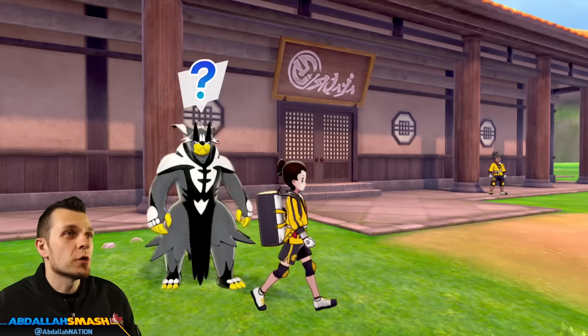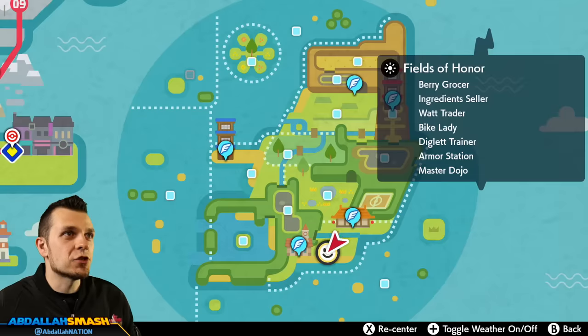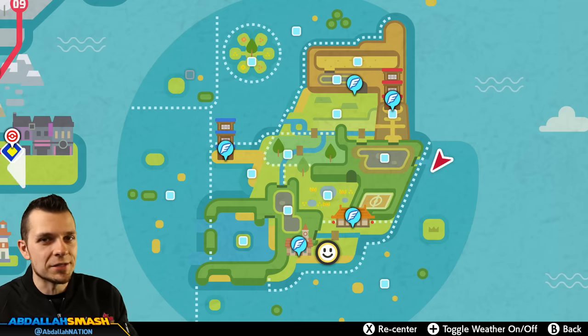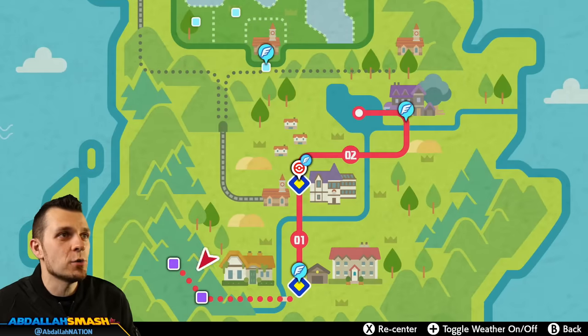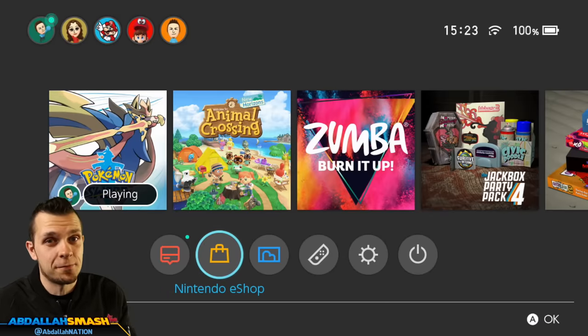We are in the Isle of Armor DLC. It's super cool — there's a brand new island, a lot of different flying areas, and a little bit of a story mode that goes along with it. You can beat the story mode easily within two to three hours, especially if you have a full team of level 100 Pokemon you can breeze it in half that time. In order to get started, you have to purchase the Isle of Armor DLC from the Nintendo eShop — this is not free, you're going to need to spend money to get it.